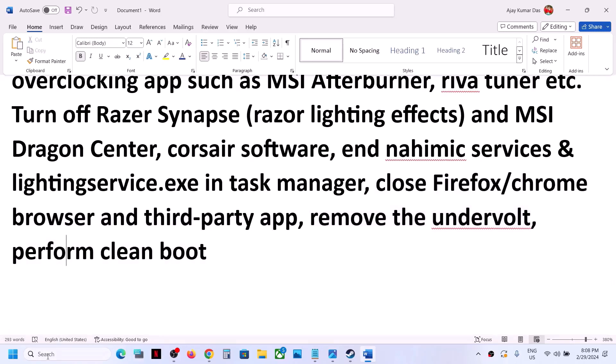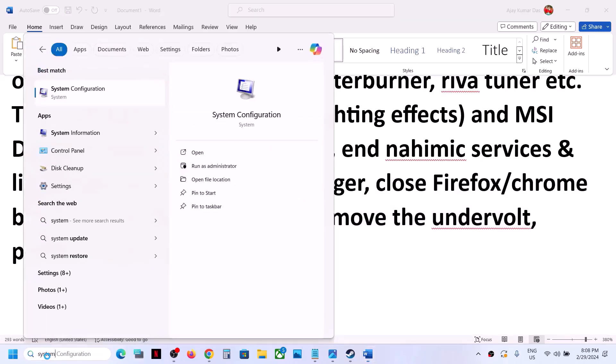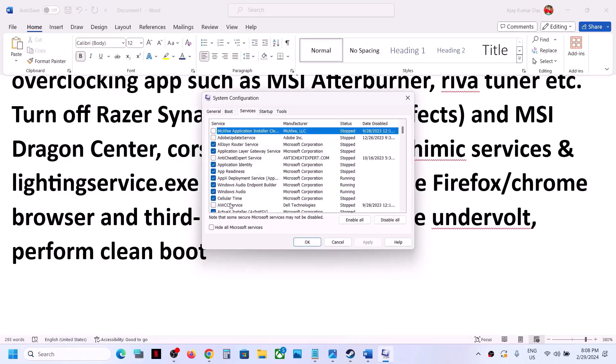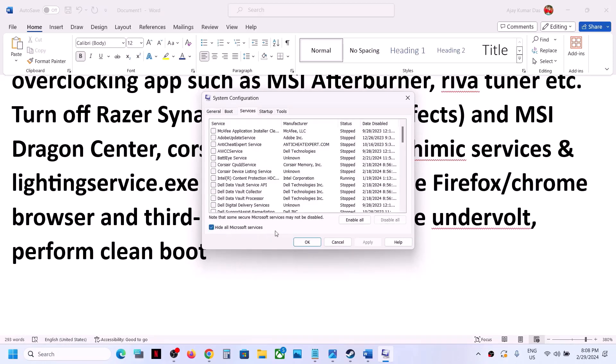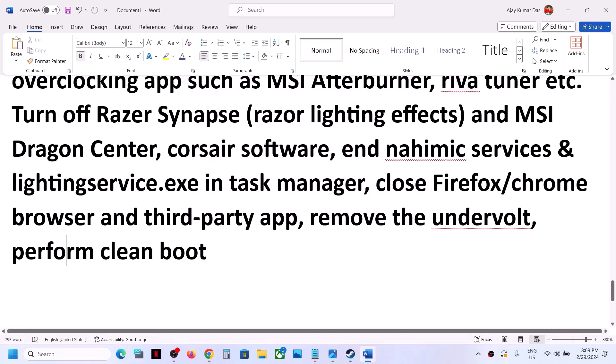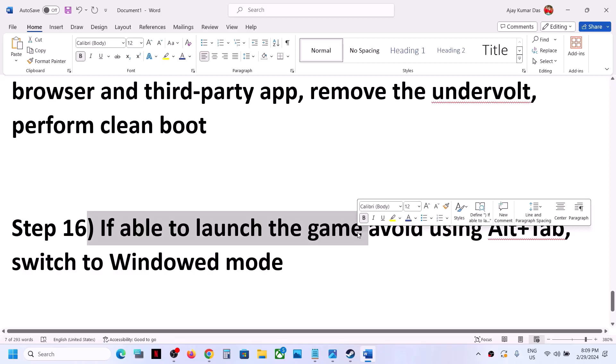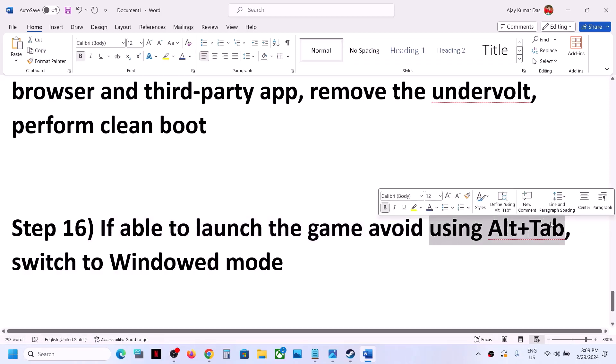To perform a clean boot, type 'System Configuration' in the Windows search box and click it. Go to the Services tab, put a check on 'Hide all Microsoft services,' then click Disable All. Click Apply, then OK — you will see a restart prompt, so restart. After the restart, launch the game. If you are able to launch the game, avoid using Alt+Tab and switch to windowed mode.